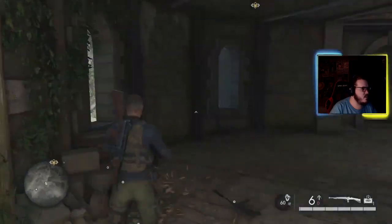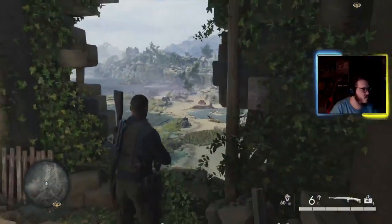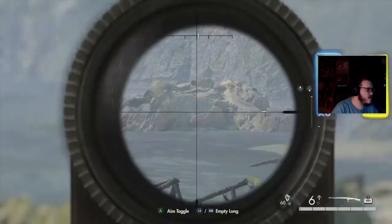That building has blown-out windows — there's a sniper here. This is where the training course is. If you come up here, the first target you can actually see. If you look at the power of rocks out there, that's where the first target is.